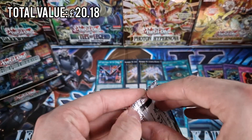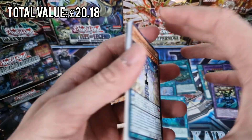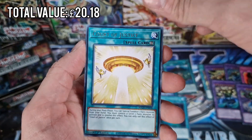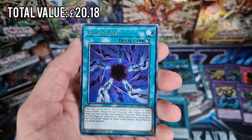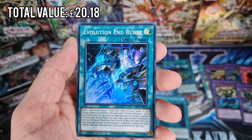Two packs left - come on! Performer Fall, Mech Knight, Court of Justice, Mech Knight Blue Sky, Chaos Form, Overload Fusion, Evolution and Burst.